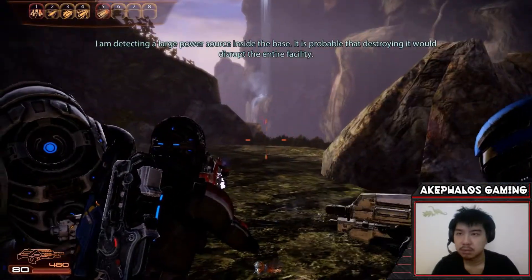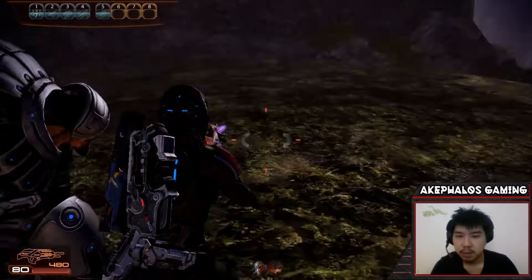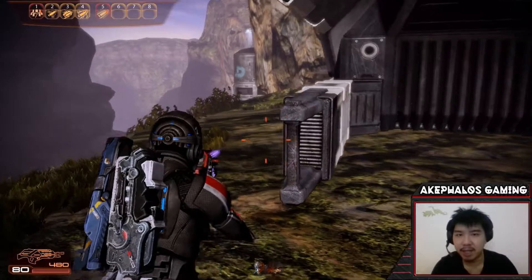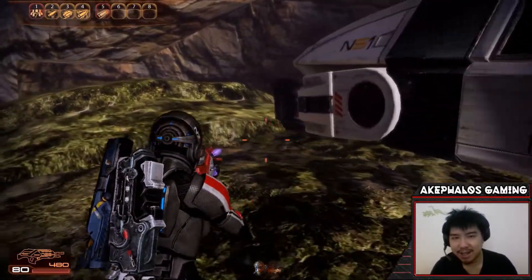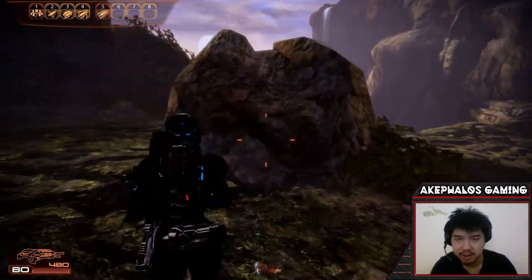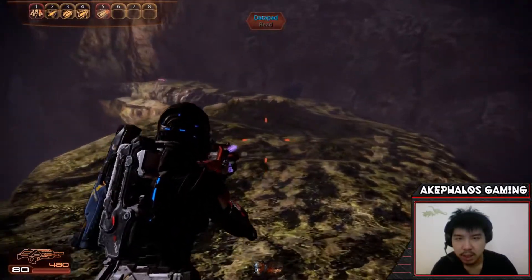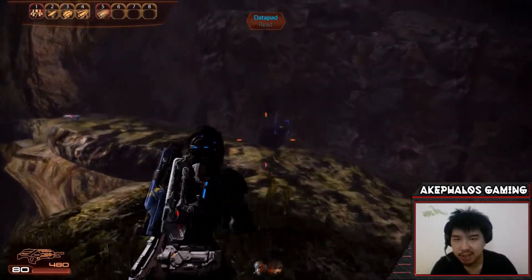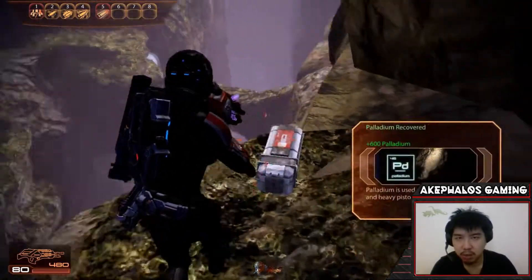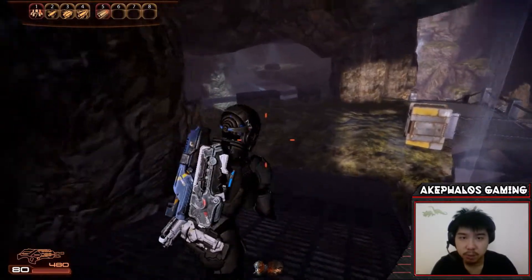I am detecting a large power source inside the base — it is probable that destroying it would disrupt the entire facility. We're here on the planet and we're going to go ahead and destroy this base. According to the journal it's a very fun mission — I remember fondly doing this quest. It involves taking on a lot of Vorcha and some Krogan. It should be relatively easy. Let's get some refined palladium — we're going to be facing off some Vorcha here.